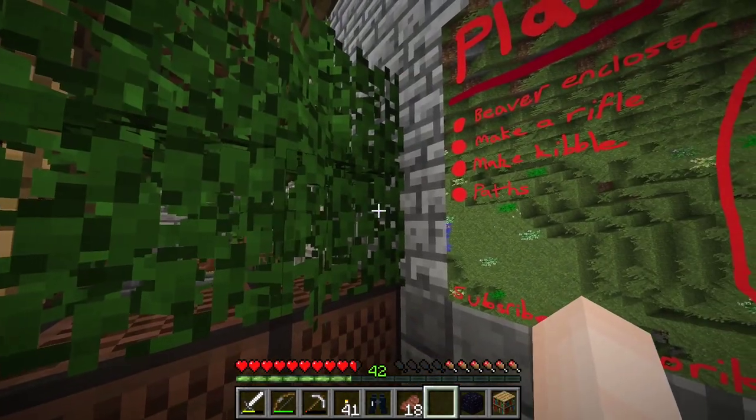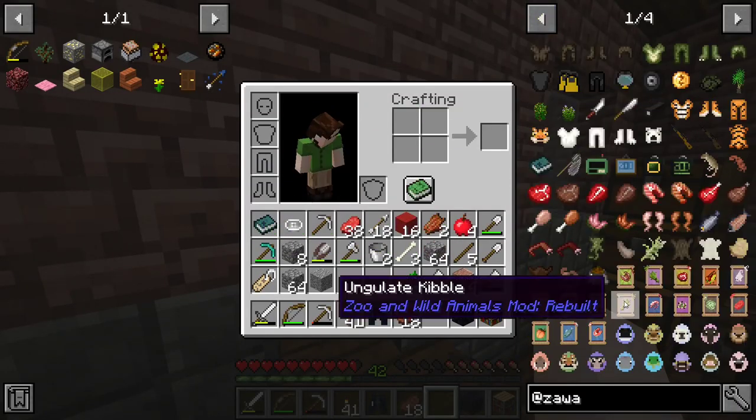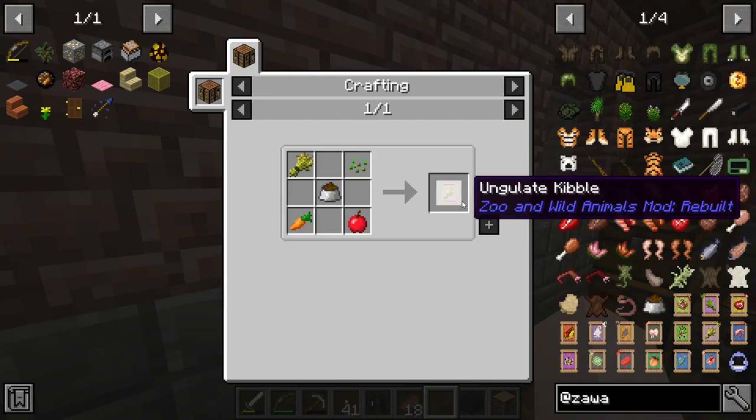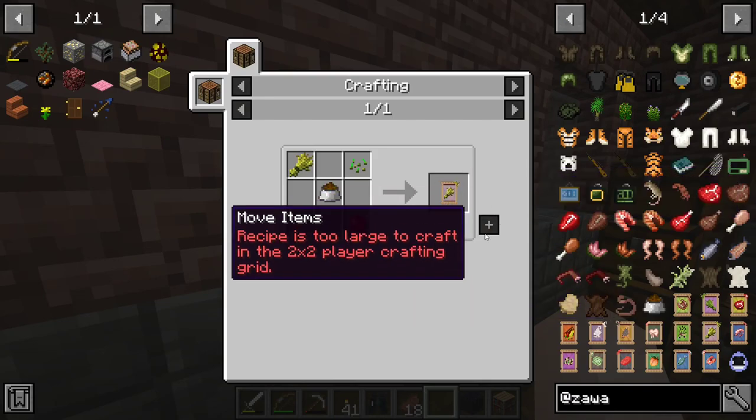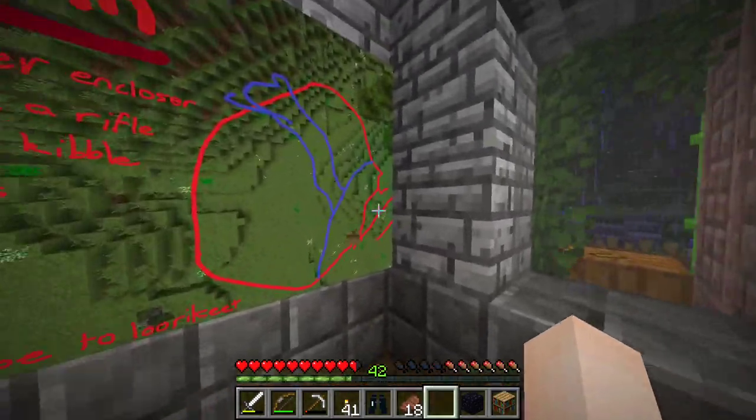I want to make some kibble so I can tame the beavers. I need ungulate kibble — I think that's how you say it — and paths going from here and also just going around so I know where I want to put things.